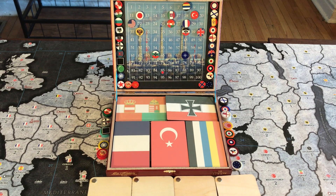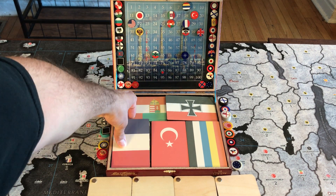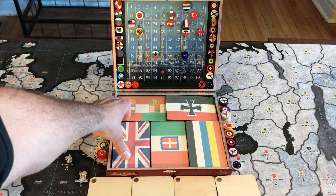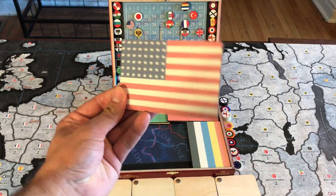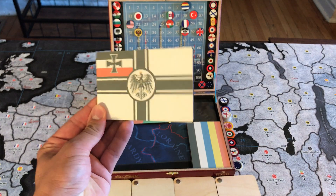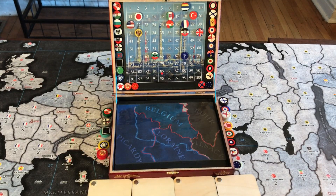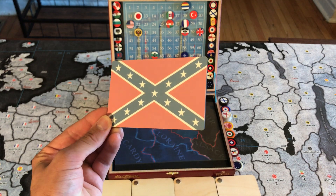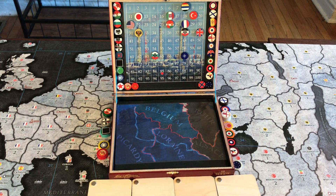The cigar box serves as an income tracker and task force marker container. It coincidentally fits HBG build plates perfectly, so I store those in here to give them a home. I got to finally use some of these in a BBR game recently and it was a lot of fun. I also keep a Confederacy one in here because one day I'd like to make a turtle dove alternate history variant.